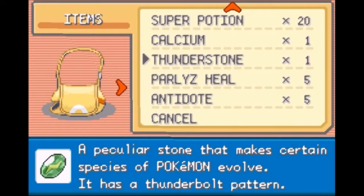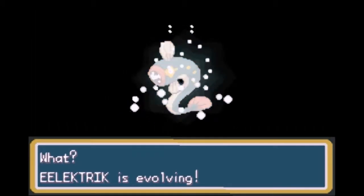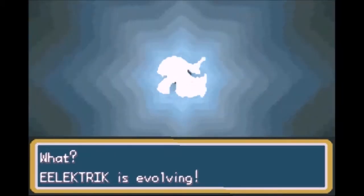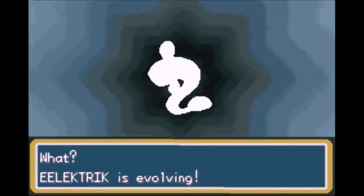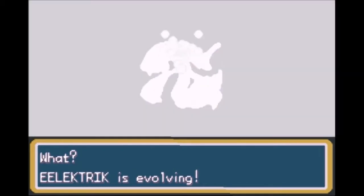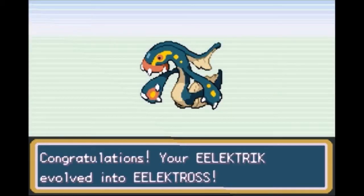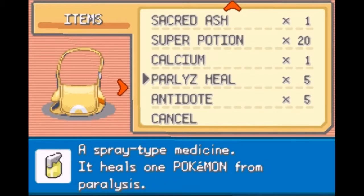I found a Thunderstone and we could buy them in this town. So I'm going to use it on Electric here, and we're going to get ourselves the final evolution of Electric which I believe is Electros. I've kind of been referring to Electric as Electros pretty much through the whole entire Let's Play, whenever it evolved from Tynemo. But now we finally have ourselves our Electros!